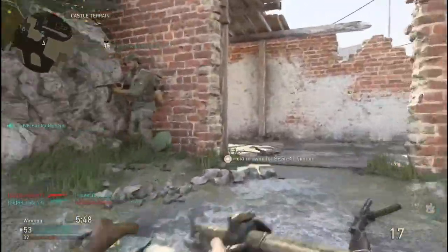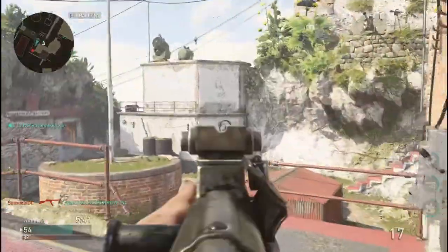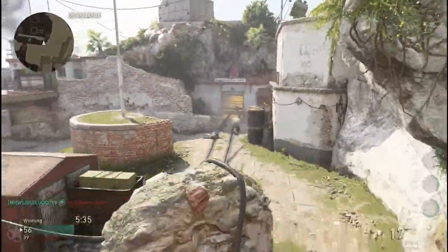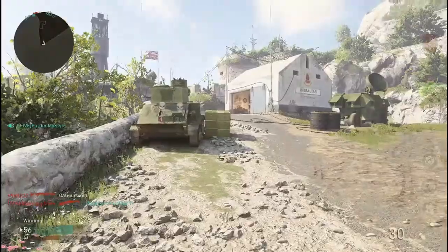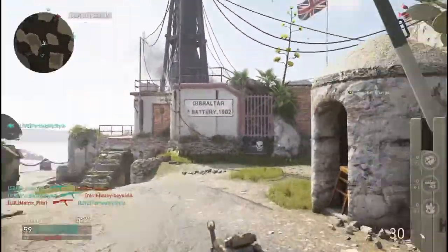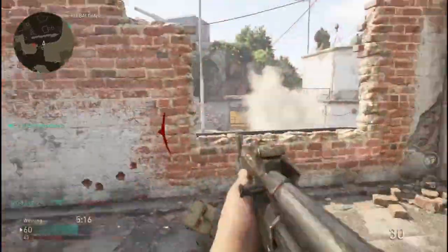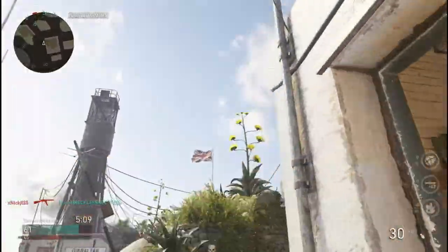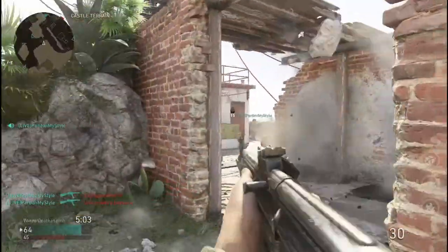Normally I have a list of cons, but today I only have one: you have to be accurate with this gun — if you're not accurate, you're not going to succeed. It's something I struggle with a little, especially firing off-sprint. It's easier with SMGs because they're lighter and you can ADS quicker, but with assault rifles it's slower so you have to snap on people, which I'm working on.